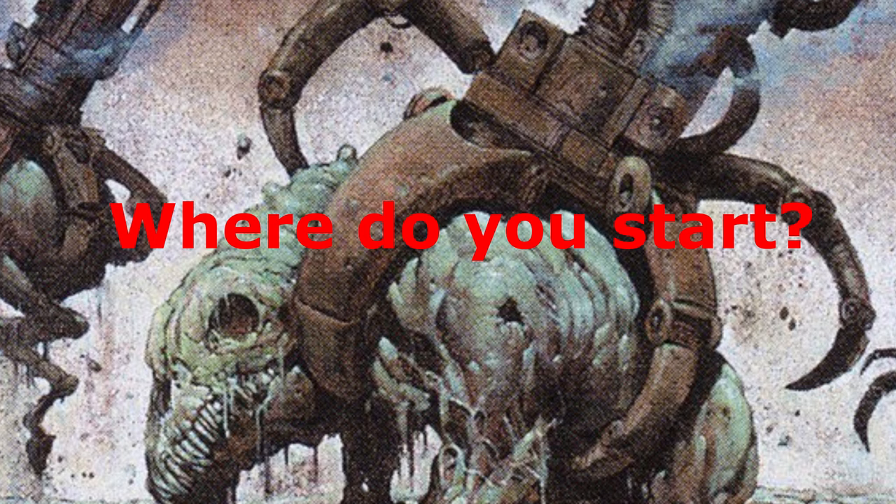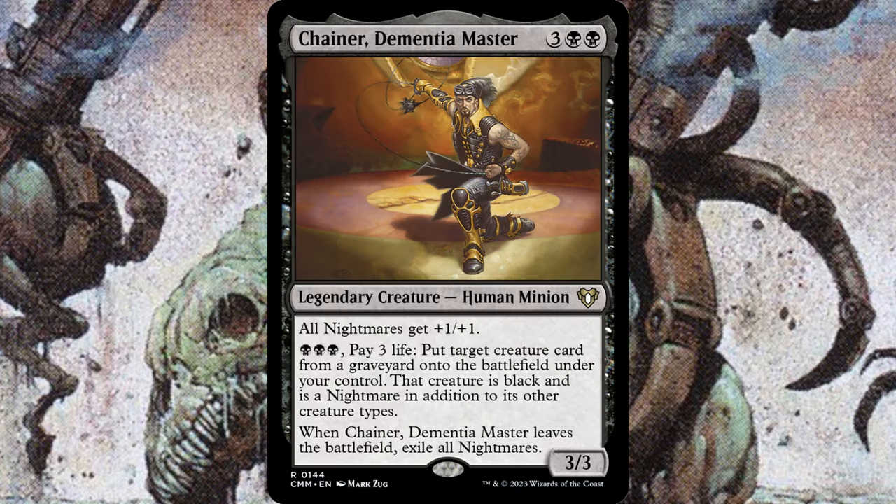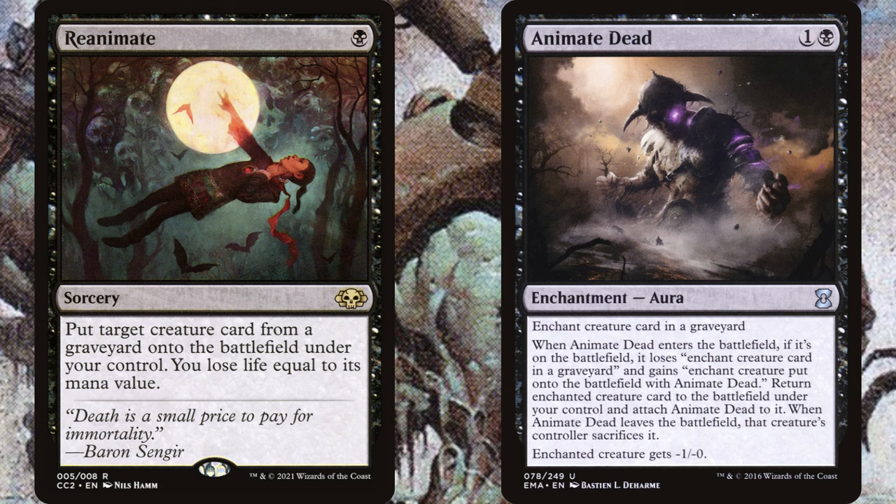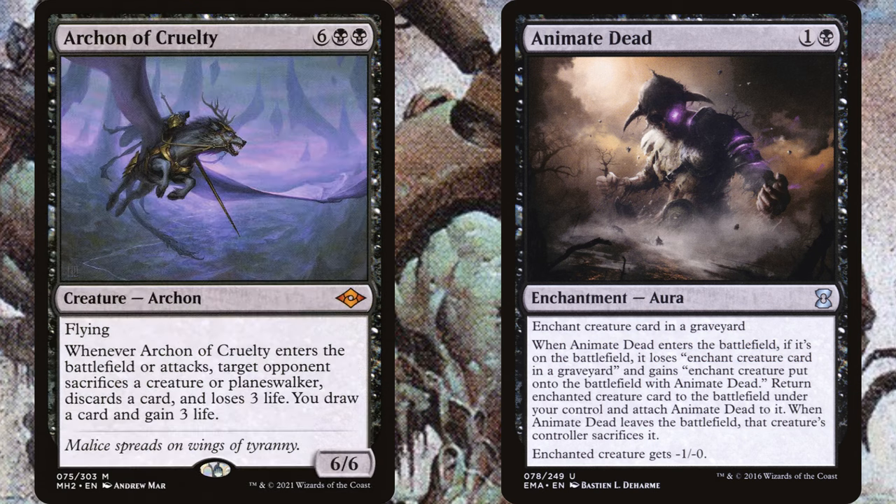So you want to build a Reanimator deck — where do you start? Most of the time you're going to want to be in black, since many of the best Reanimator cards are in the black color pie. Let's look at some of the best reanimation cards. We have the titular Reanimate and Animate Dead. Both of these take a creature out of a graveyard and put it into play. So the idea is you have a big creature like Archon of Cruelty in your graveyard, and then for just one or two mana you can put it into play — giving you a big creature for much less mana.